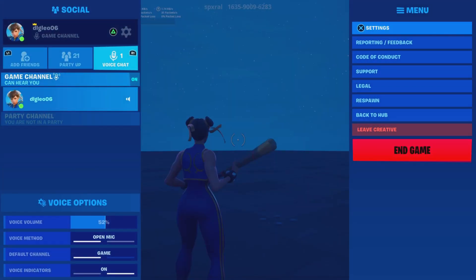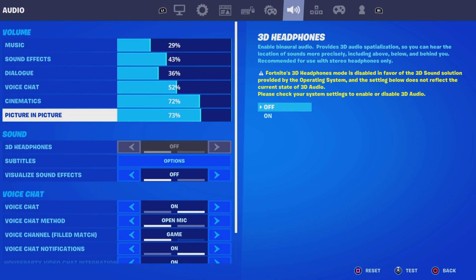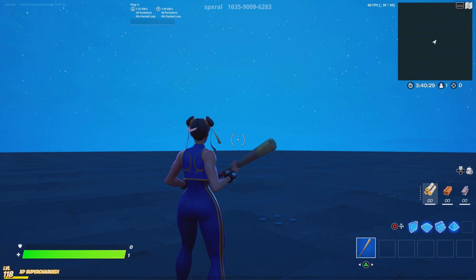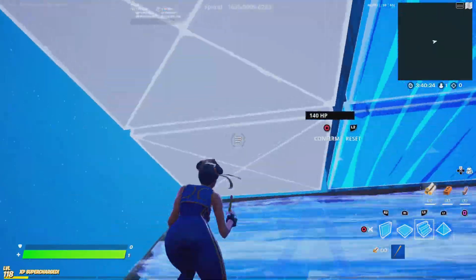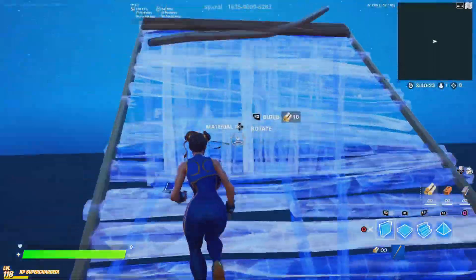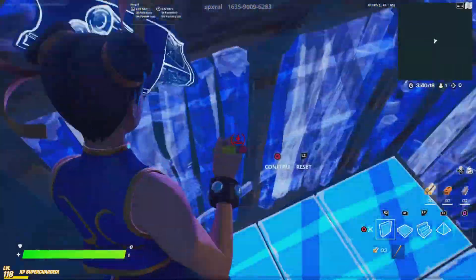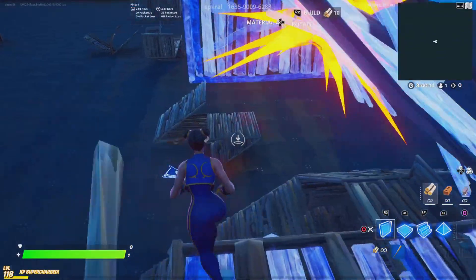The fourth thing on this list: go to settings, then go all the way to audio. Go to visualize sound effects and make sure that's off. Of course if you actually need it on, then have it on — but if you don't need it, have it off. It just doesn't help you at all. It slows down your game and makes your game have to register more. It's not a massive difference, but if you do all of these tips together, you are definitely going to notice the game moving smoother.